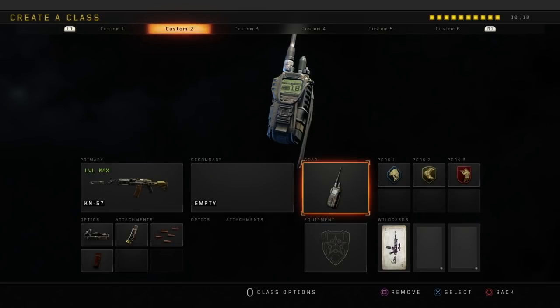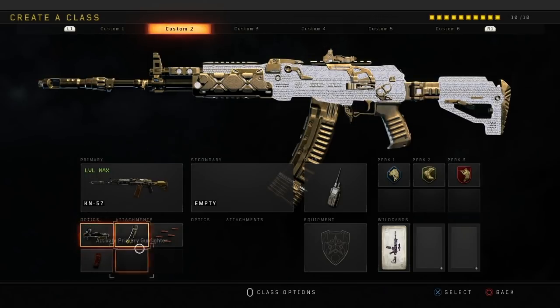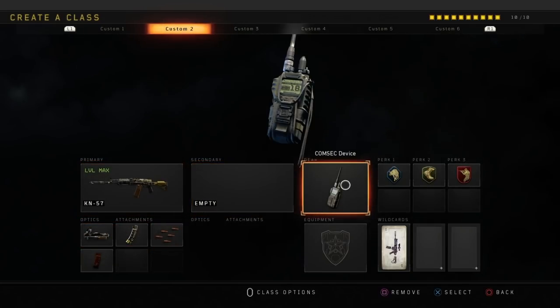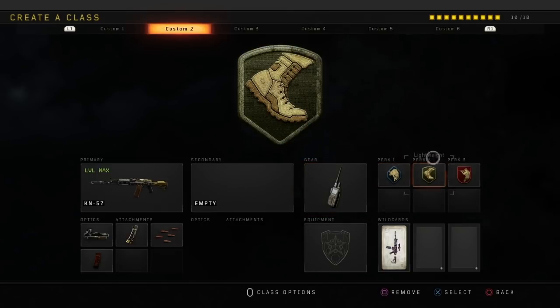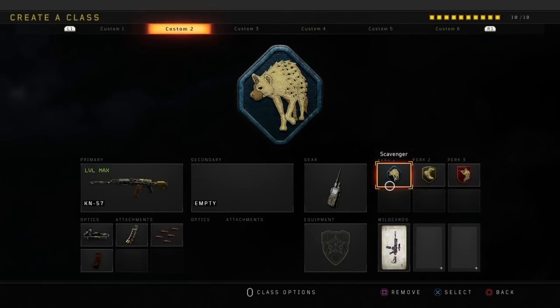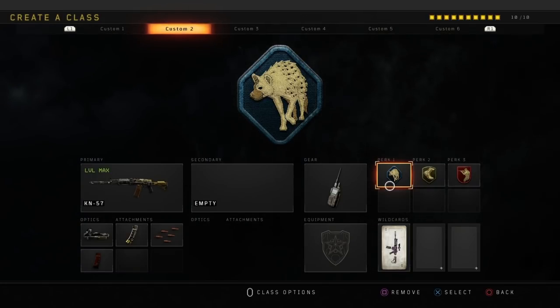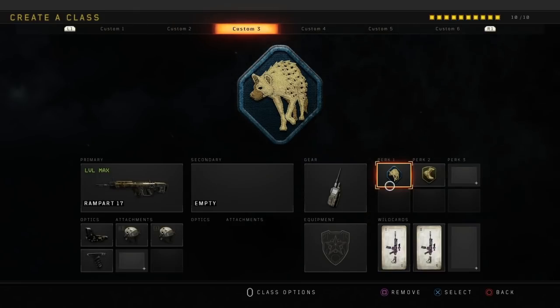The next weapon is the KN57. I use elo, hybrid mags, rapid fire, extended mags, and then cosmic device, scavenger, lightweight, and ghost. Hybrid mags is probably one of my favorite attachments because it gives you extended mags and fast mags in one attachment. It's definitely one of the best attachments to use — I pretty much use it on any weapon that has hybrid mags available.